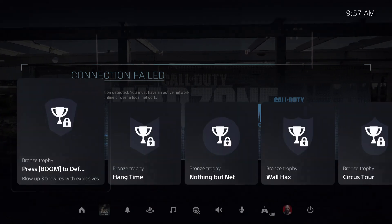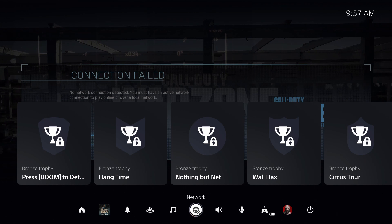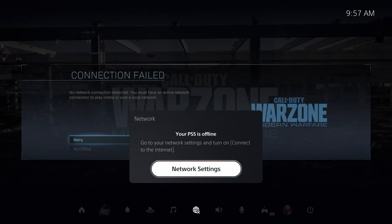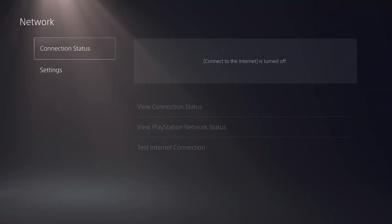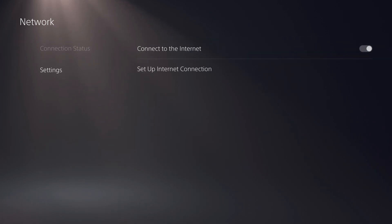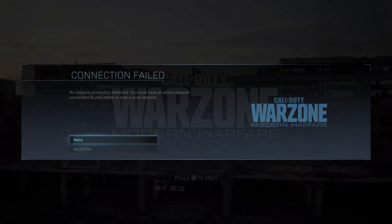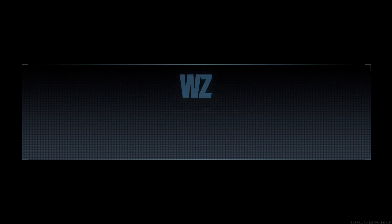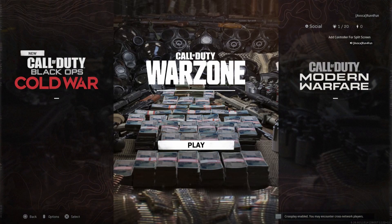Now you're going to go back to Settings. Hit the PlayStation button, go down to Network, click Network Settings, go back to Settings, and then you're going to connect to the internet. Now go back and click Retry on Warzone.